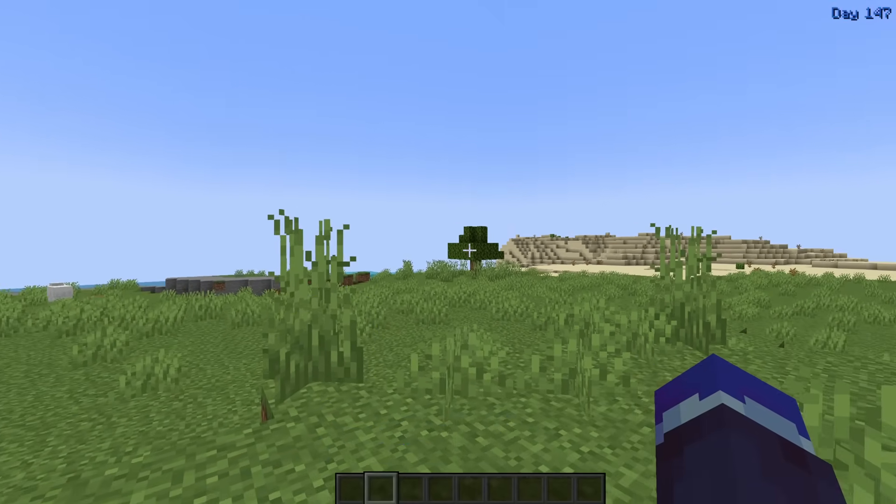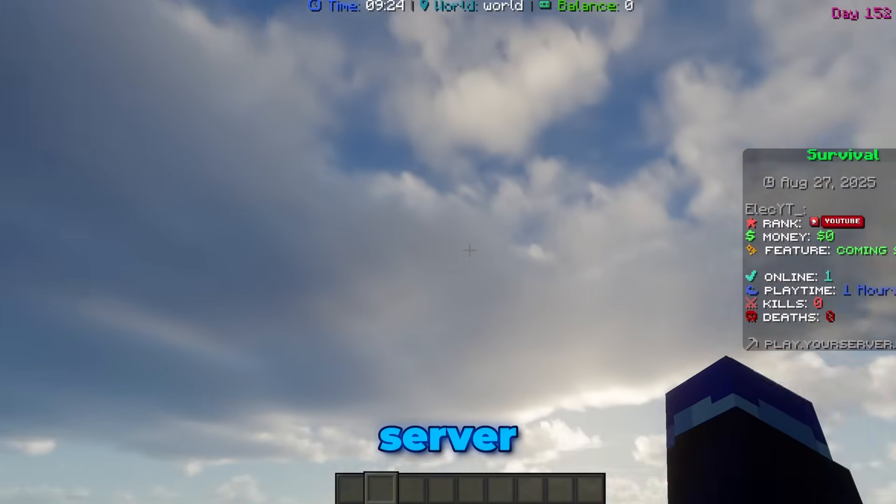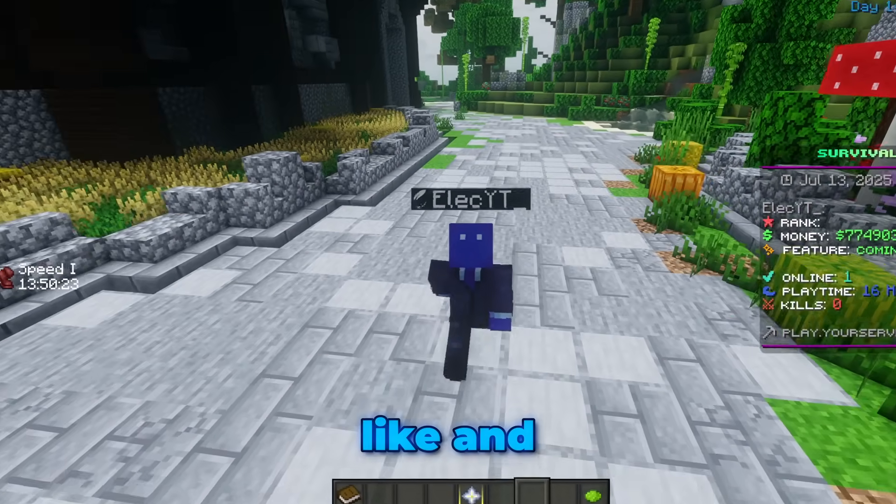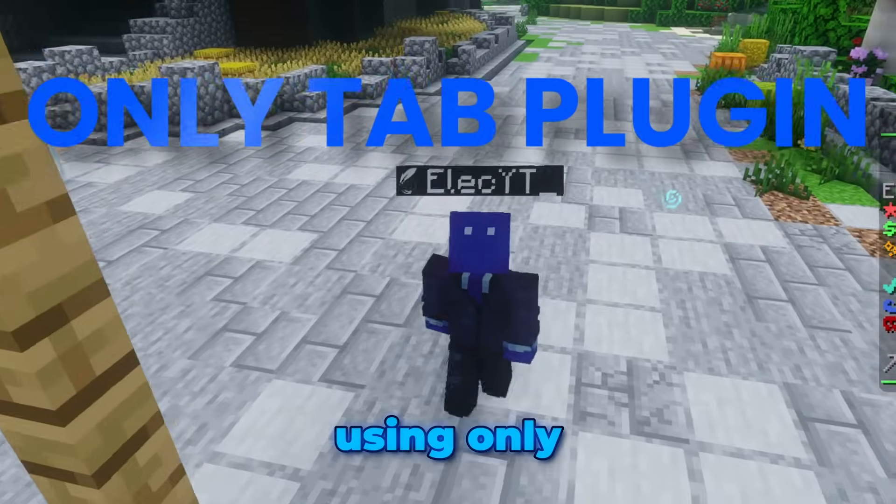Look at this boring, plain, and stale Minecraft server. Now look at this server — animated, colorful, and packed with useful info. This is what a professional server looks like, and I'm going to show you how to set it up using only the Tab plugin.